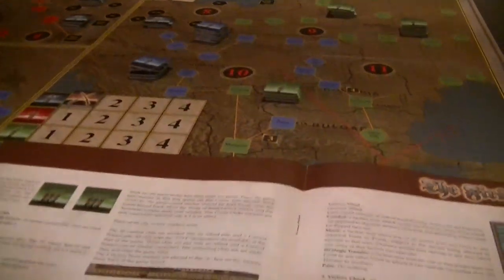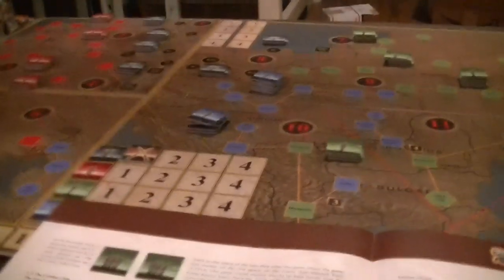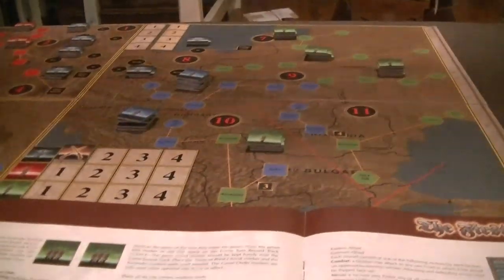You have the nationality abbreviations there. In a three-player game you split the two Central Powers factions — the Austrians and the Germans — which I find a little weird. In a four-player game each faction is its own. In a two-player game each player takes a side. The armies are placed just in the fronts — not actually in a specific location; the location just indicates what's fallen and what's not.